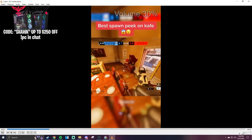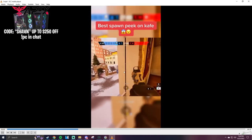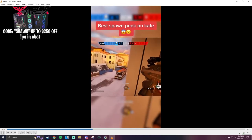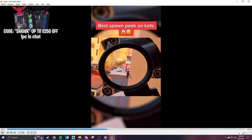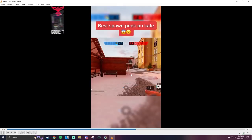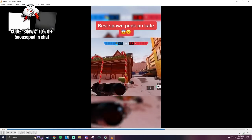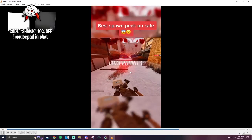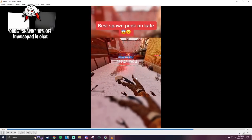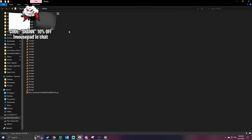I actually know this spawn peek — you got to break all that stuff and then the chair, and then you can run over and jump on this. My friend has shown me this a few times and I've tried my best to do it but I can never actually do it. That's awesome. This is one of the best spawn peeks. The only problem is if they spawn over by the east side you're probably gonna die, because that spawn can just see the window. Yeah, that's a great spawn peek.